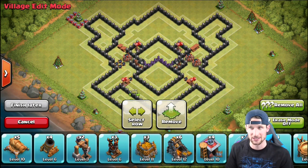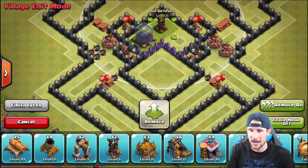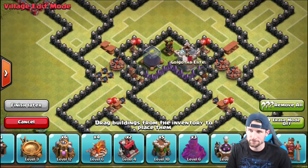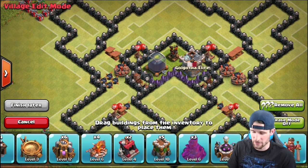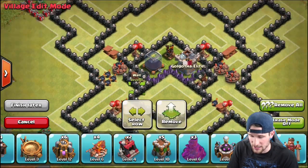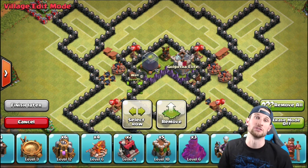Since it's a dark elixir base, I'm going to throw in this whole center core so you guys can see it and then we'll talk about why it's laid out the way it is. We've got the air defense in the middle, which is very important because a lot of attacks up here are loonion and similar. My dark elixir has these extra wall sections around it to help kite the troops around as they come into the base. My whole goal is for the dark elixir to be the last thing they reach.